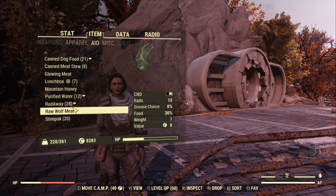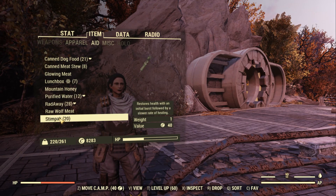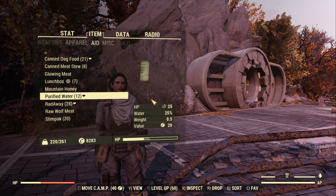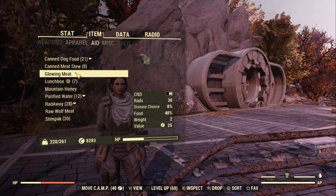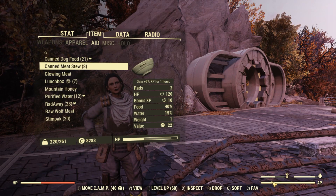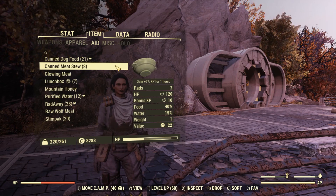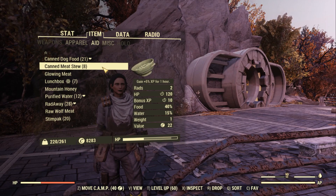For Aid items, I use the general rule that I never carry more than 15 purified water, 20 Rad-Away, and 20 stimpacks. I'll sell the excess because stimpacks, Rad-Away, and purified water earn you quite a bit of money for how easy they are to come by. For other stuff like meat and vegetables to decrease your hunger level, I advise picking up pretty much anything you can, as long as it doesn't go overboard with weight — for example, canned meats weigh 1 each so I wouldn't carry more than 10.